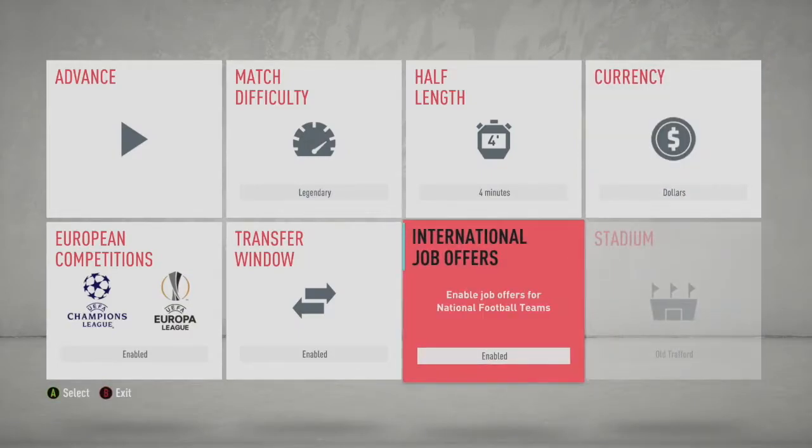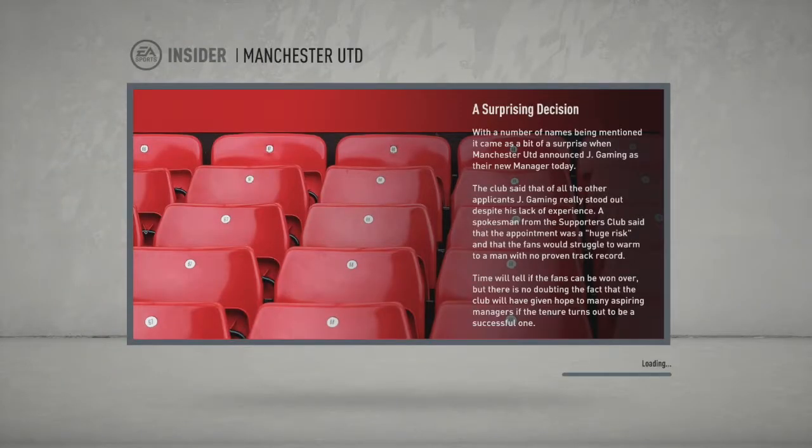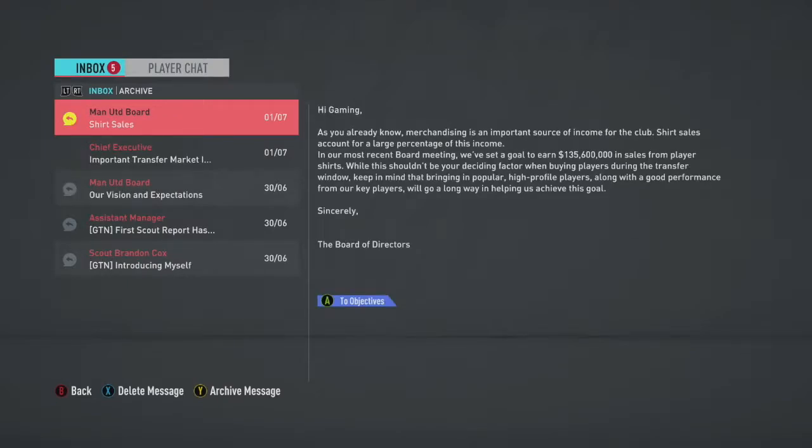We're going to do Dollars. International jobs enabled, transfer window enabled, all this stuff enabled. So the goal is to kind of win the treble - the FA Cup, the league, and the Champions League all in one season. That's how we know we're done. We are going to accept an invite to the preseason tournament. We're going to not play any games until the finals, but we're going to join the one that gives us the most money. We're going to be going to Germany - International Cup.